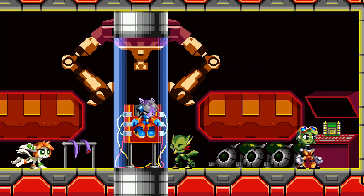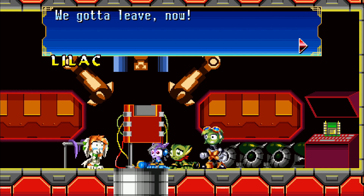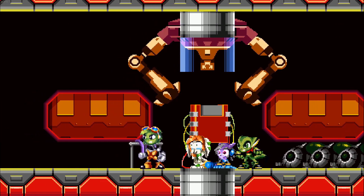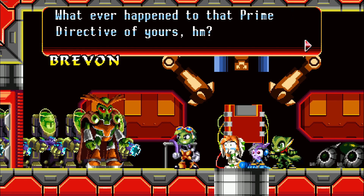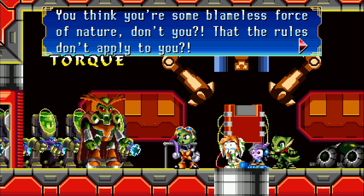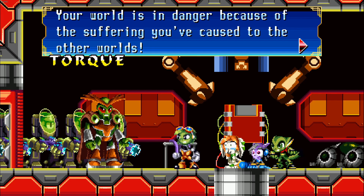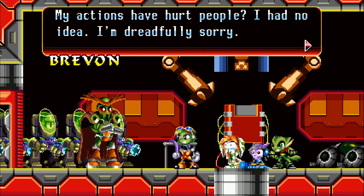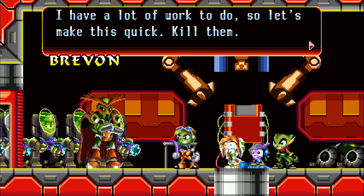Lilac! I'm sorry I ran off without you! I'll never do it again! We gotta leave — now! You know, it was so smart of your coalition to attack my ship above an inhabited planet. Whatever happened to that prime narrative of yours? You think you're some blameless force of nature — that the rules don't apply to you? It's my world on the line. You know exactly how far I'll go to ensure its safety. Your world is in danger because of the suffering you caused to the other worlds! I have a lot of work to do, so let's make this quick. Kill them.